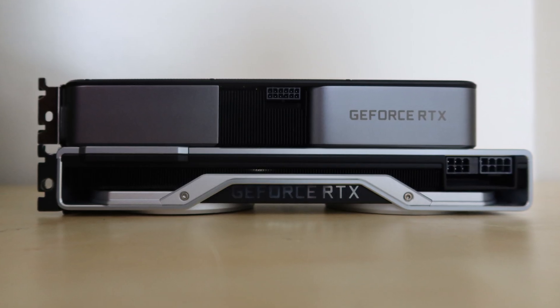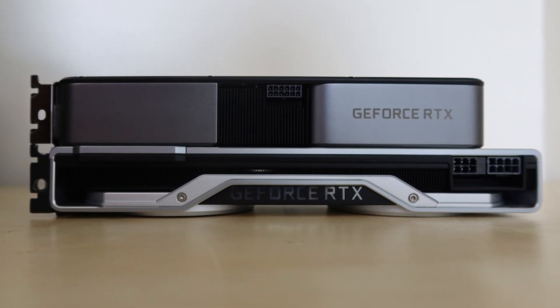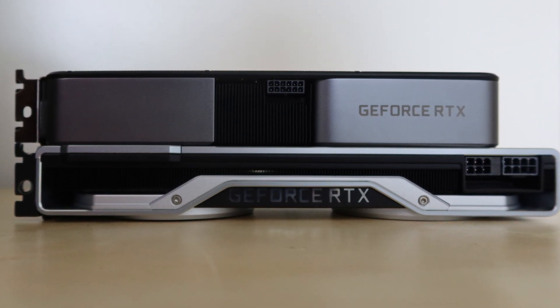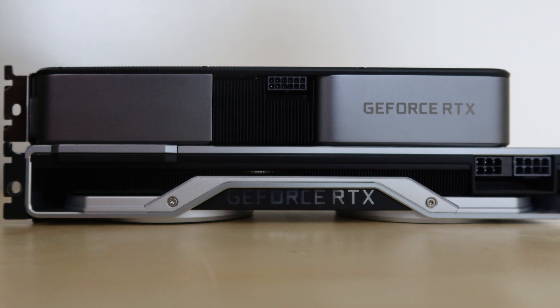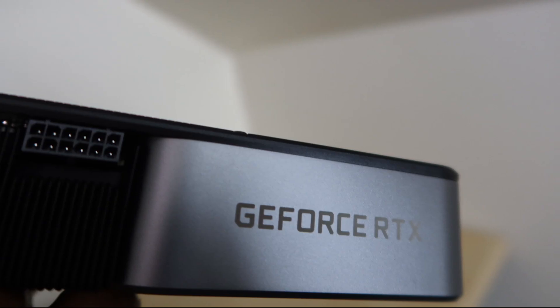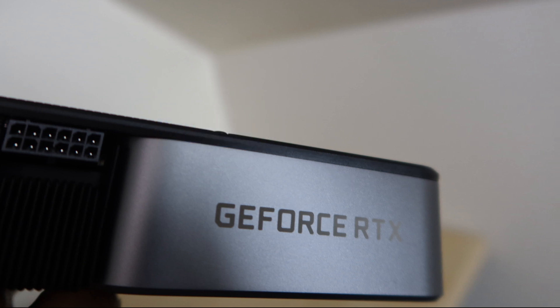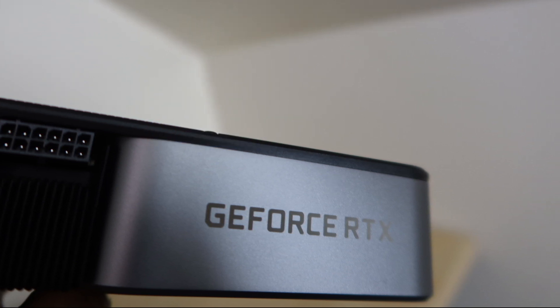More changes include the video ports, as the 3070 removes that USB-C port. The 2070 Super has an 8-pin and a 6-pin connector, while the 3070 has the 12-pin connector with an 8-pin to 12-pin adapter. I'm still not a fan of the new 12-pin standard, but at least in this case it's just one cable, so it's a neater alternative than the 3080.